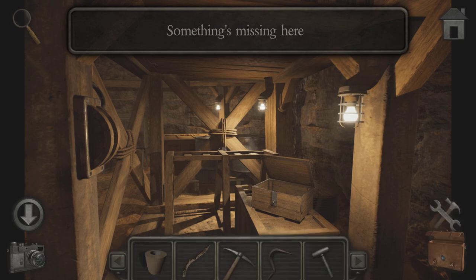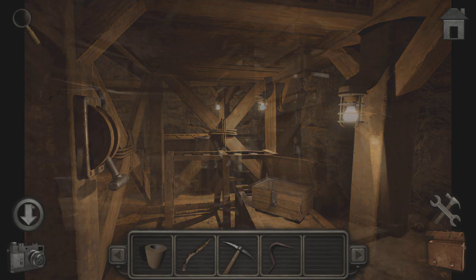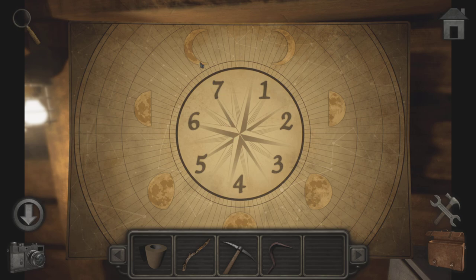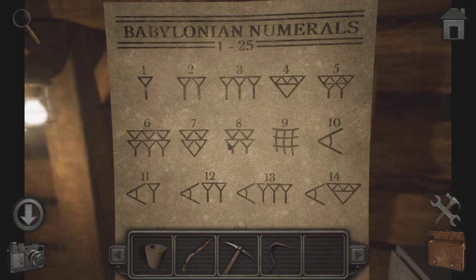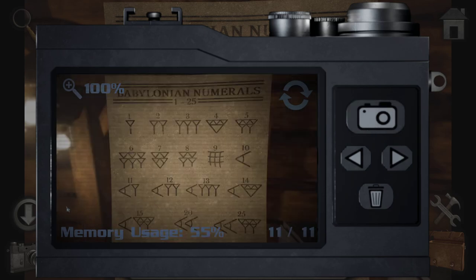I'm assuming this is the open mine area, so I'm missing something to use a lever on. Right, okay, so this gives us a whole bunch of things I think. That is a seven — so let's take a picture. Oh here we go — Babylonian. Babylonian numbers, we need a picture of that as well, because we have that.